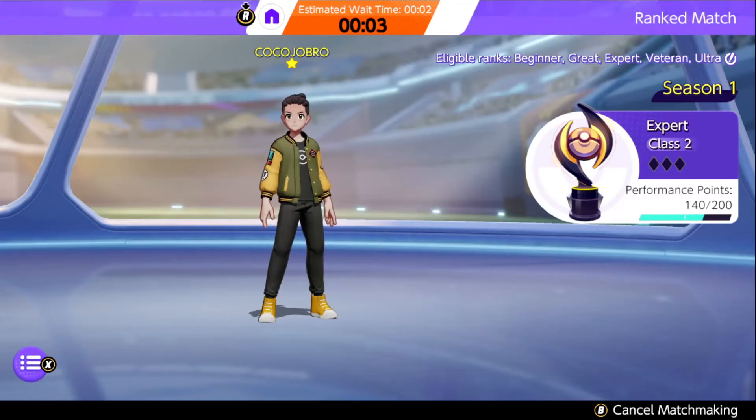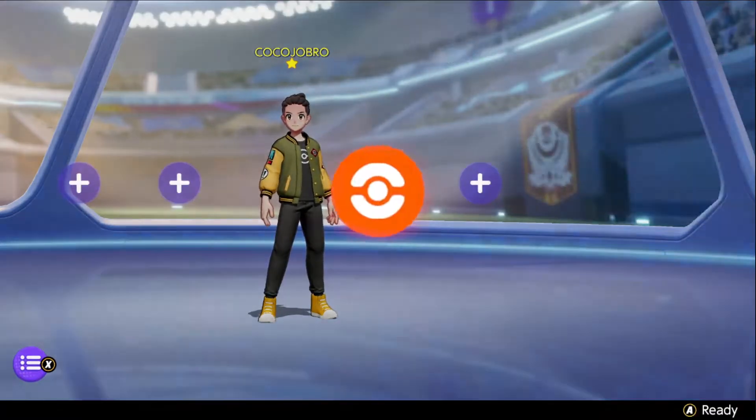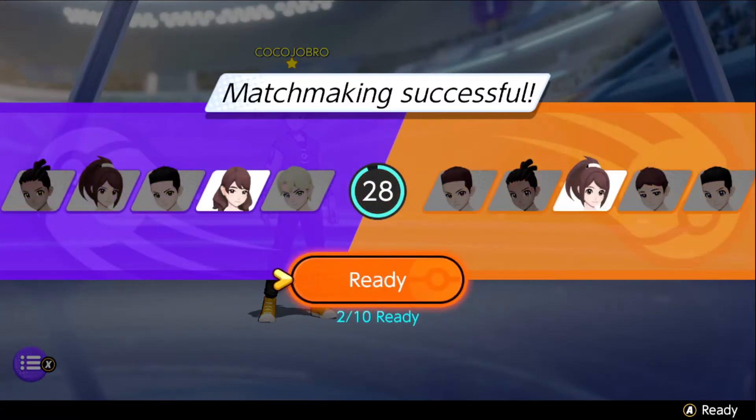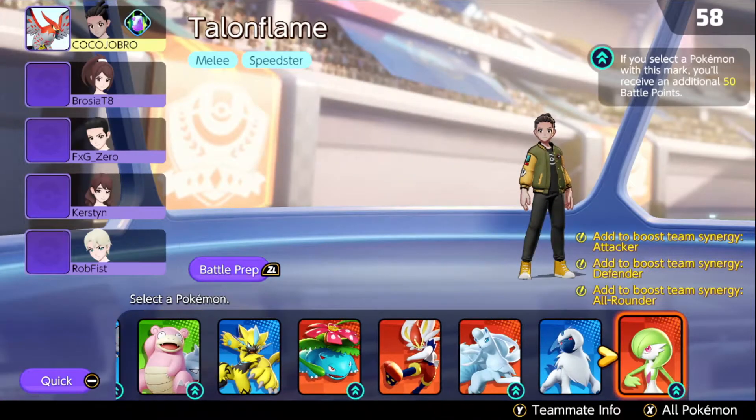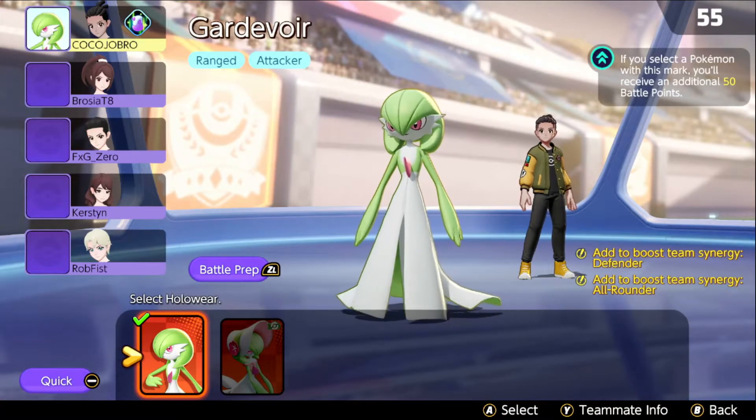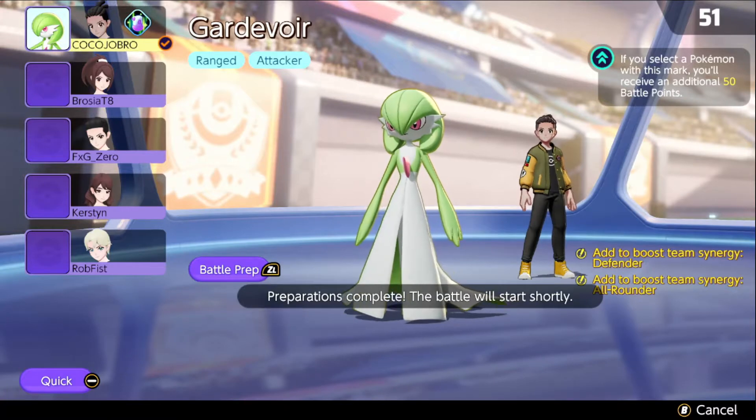Yo, what's up guys? Cocojober here and welcome back to another video. In today's video, we're going to see how freaking broken Gardevoir is. Now, if you guys haven't seen our last video, I went through all of the different items you can use on her, her abilities, what's the best kit to use. We're going to see if we can actually snag her real quick and there it is. We picked her up right away. So we're going to go ahead and use Gardevoir.